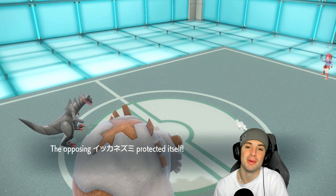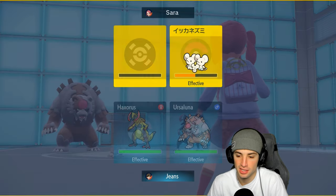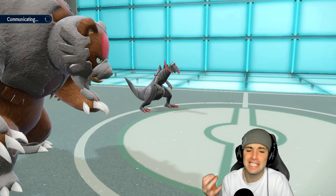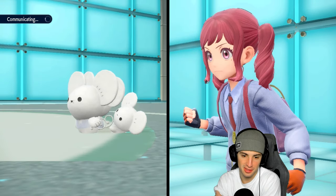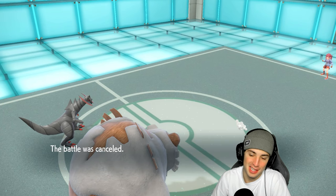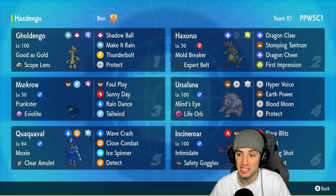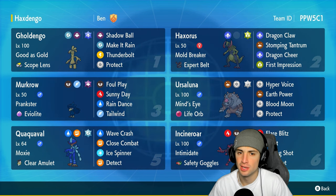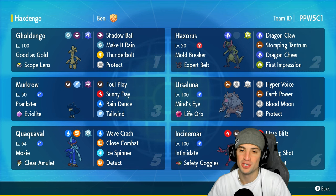We finally get rid of Annihilape - no need to worry anymore. We're going 2-1 for today's video. Haxorus not only looks amazing but played amazing in these battles. Look at that shiny - one of the dopest shinies in the game for sure. They take their time and finally cancel the match. Two and one for today's video - another winning record. Haxorus in Ranked Regulation H going absolutely crazy, paired with Gholdengo using Dragon Cheer. If you enjoyed today's video, smash that like button and subscribe. Positive vibes - peace out everybody!